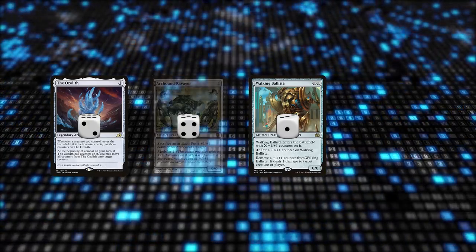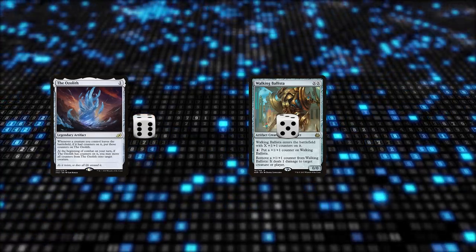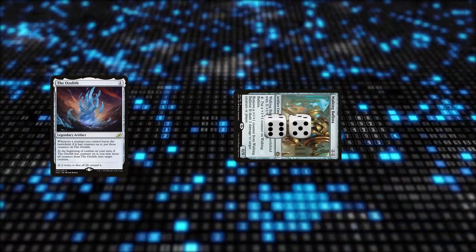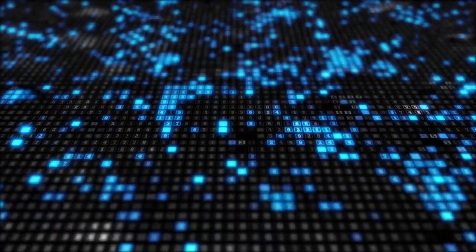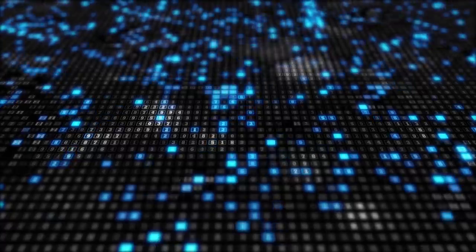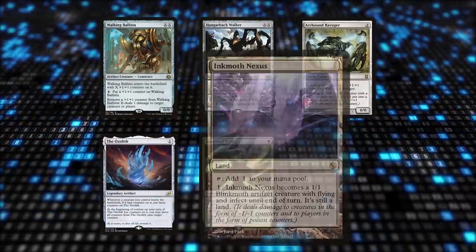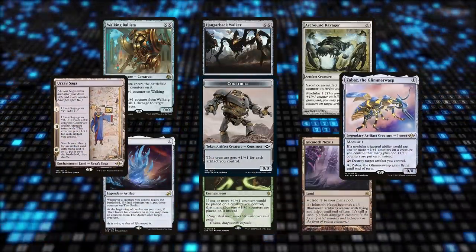Sacrifice Ravager to itself, adding four counters to both Ballista and Ozolith. Go to combat, moving all six counters from Ozolith onto Ballista and attack for 11. After combat damage, you can activate Ballista for an additional 11 damage. The deck has all sorts of complicated lines to generate lethal damage involving Ballista, Hangerback Walker, Ravager, Ozolith, Scales, Inkmoth Nexus, Saga generating tokens and fetching artifacts, modular triggers, and so on.